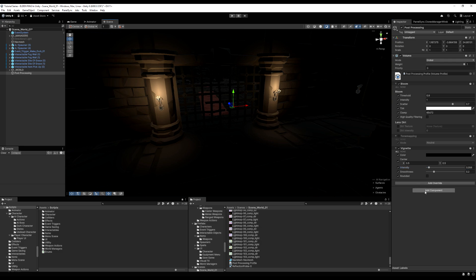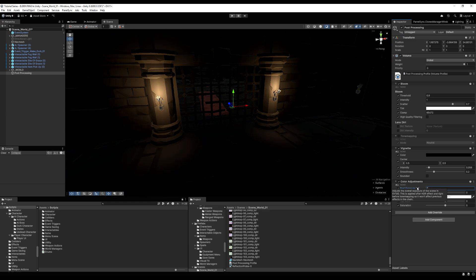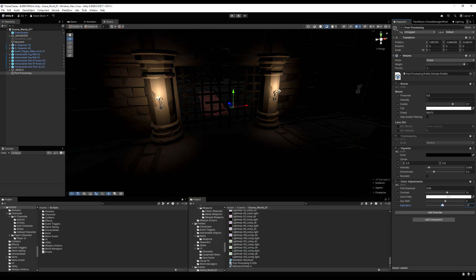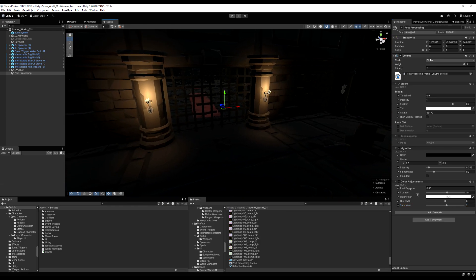It's always good to add toggles for these options so the player can turn them off if they don't like it. Add Color Adjustments — you can add post-exposure to amp up the general lighting in the scene, which pairs well with ACES since it can lift the scene's lighting. Play around with contrast too — games like Dark Souls 3 have interesting contrast variations. You can also adjust saturation, though I wouldn't recommend a huge shift unless there's a specific style you're going for.